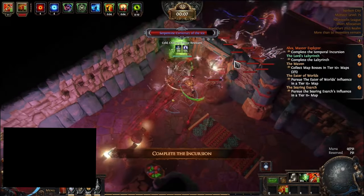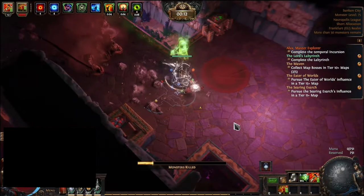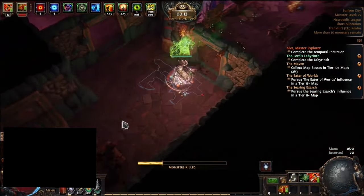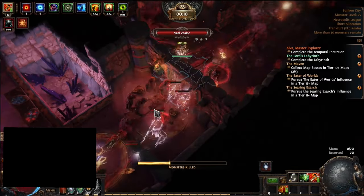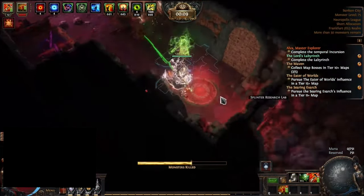Then we have the Hierophant, which offers a mixture of non-conventional sources of damage and overall utility aimed towards spell users, particularly spellcasting totems and brands. They can utilize a large mana pool effectively by converting it to offensive and defensive bonuses, while also conserving and generating it. They can also utilize Arcane Surge with large bonuses to spellcasters attached to it.